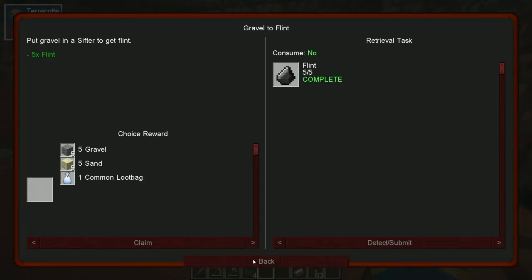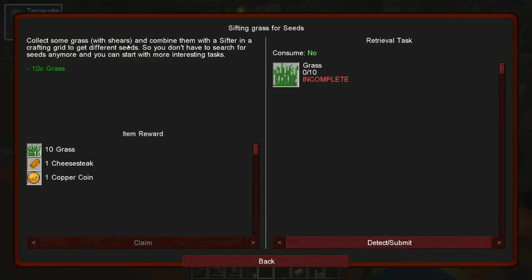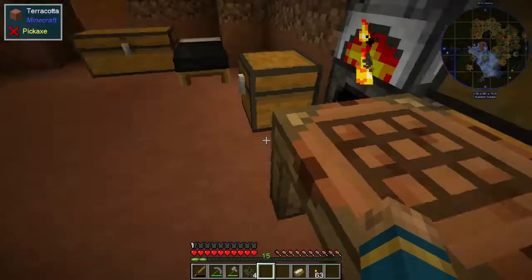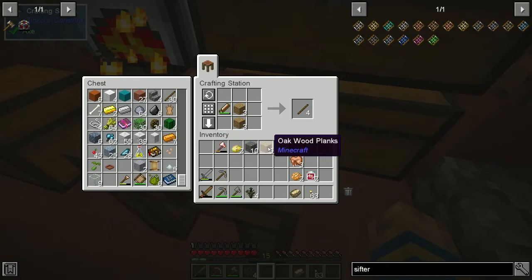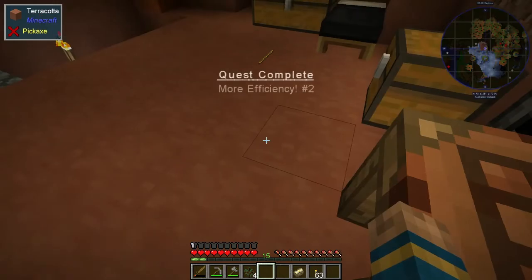Let's look at what others we have here. We have to sift grass - collect some grass with shears and put them in the sifter for seeds. Okay, that gives us a cheesesteak. This says cutting planks with the handsaw increases the output of sticks and we need 12 sticks. Go back to our handsaw and our plank - if we did that, that gives us two. We need 12 of these so three will give us the 12. There we go.